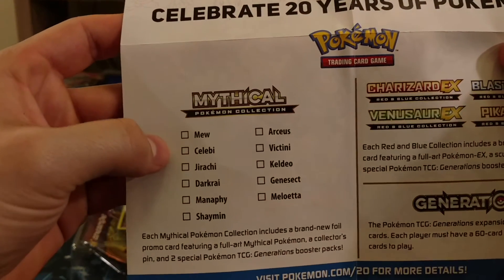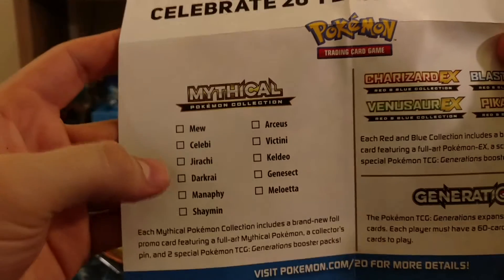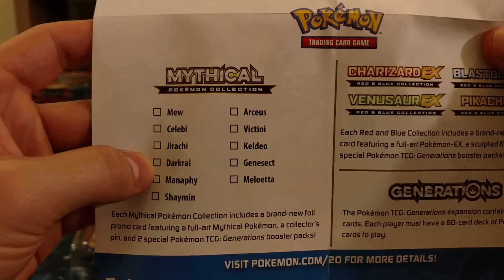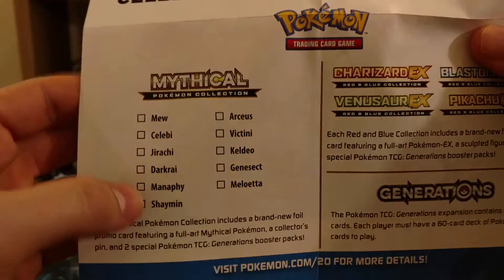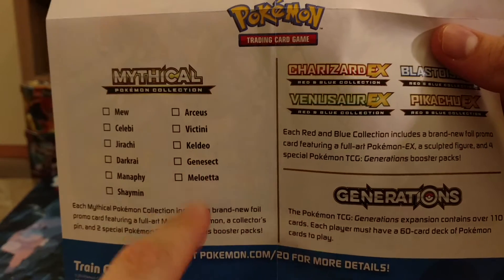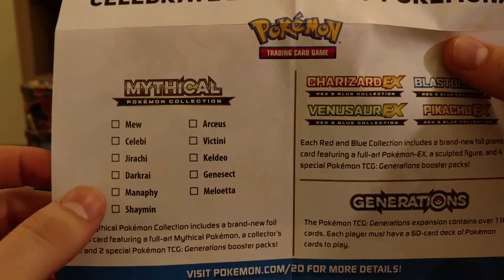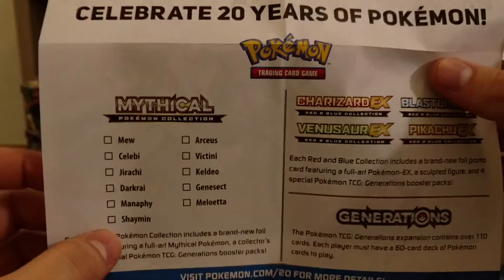So over here on the checklist we have Mew — I just picked up Celebi and Jirachi as well. We opened up Darkrai but that was before the channel began, so we missed out on that one, though I do have it opened. I'm missing Manaphy and Shaymin. We do have Arceus and Victini, and we just opened up Keldeo on the channel. Now we're waiting on Genesect in November and Meloetta in December, so we just need to somehow come across a Manaphy and a Shaymin — hopefully in stores, if not we'll order online.